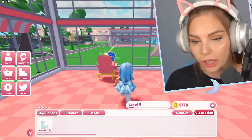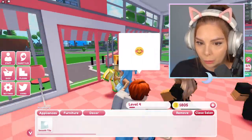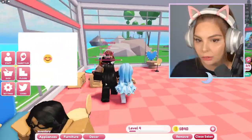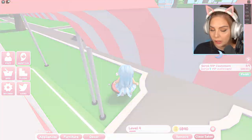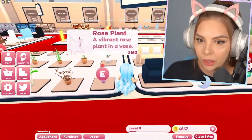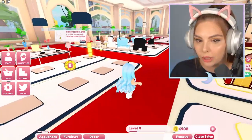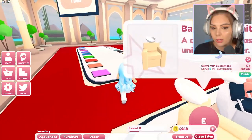I kind of took the approach of just putting everything on. A VIP customer entered my store — come on in! I just kind of took the approach of filling up the corners. I'm going back to the store now that I've leveled up, seeing if I could add something in the center. I think that's what we're really missing — something in the center.